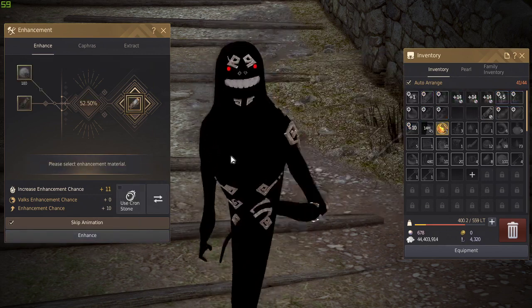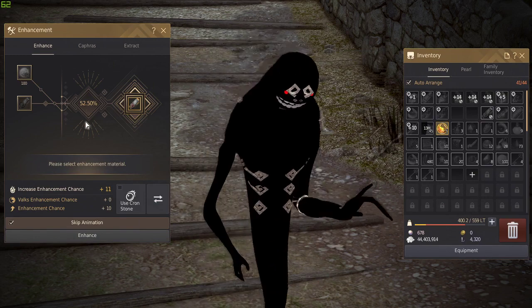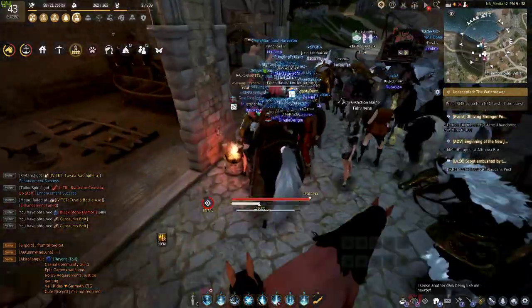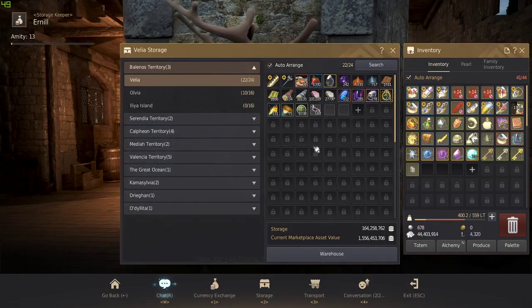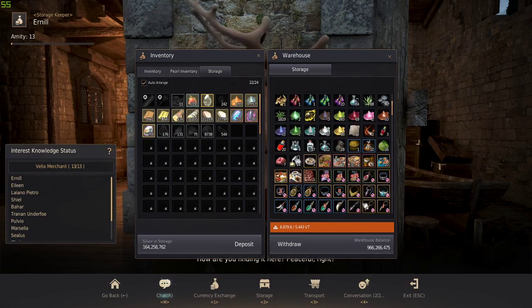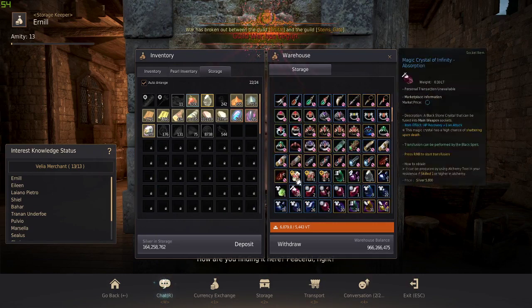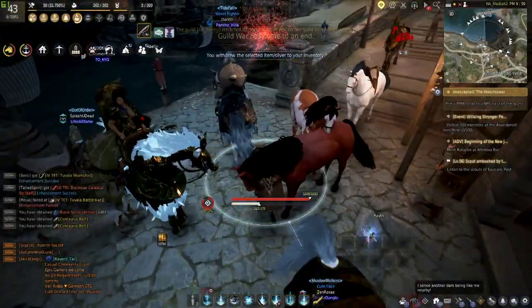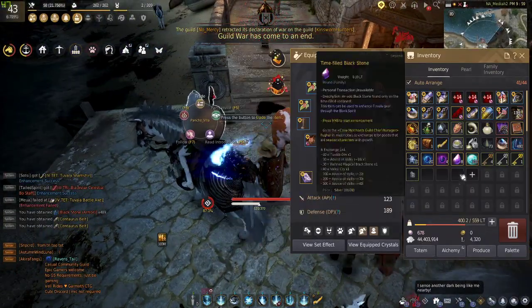We're going to enhance — and fail. As you can see, I now have a plus 11 fail stack, which raises the next attempt to 52.5%. I can keep doing it, but I don't really care about these items so I'll move on.